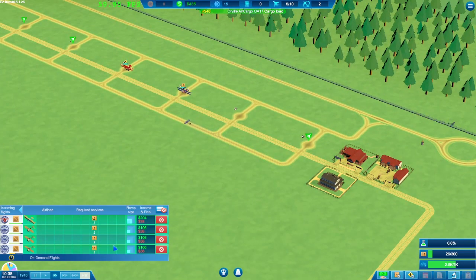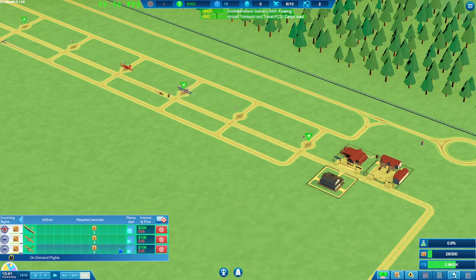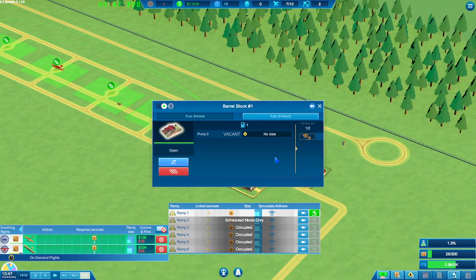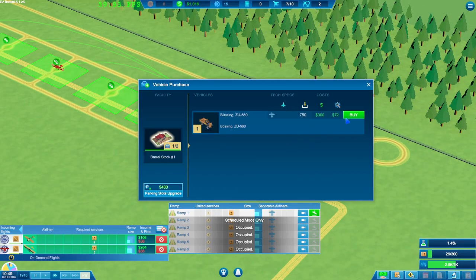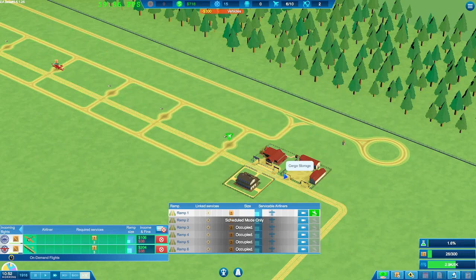Some of these planes coming in are all for cargo really — I want fuel but these are small cargo drops so I don't mind them too much. Two hours before our delivery of more cargo. We've got a thousand in the bank, so this is now when we're going to get our second fuel truck. It's very important that we get a couple of them going.